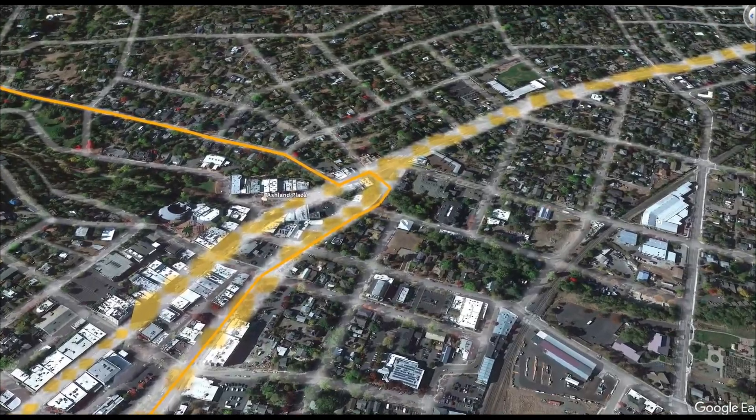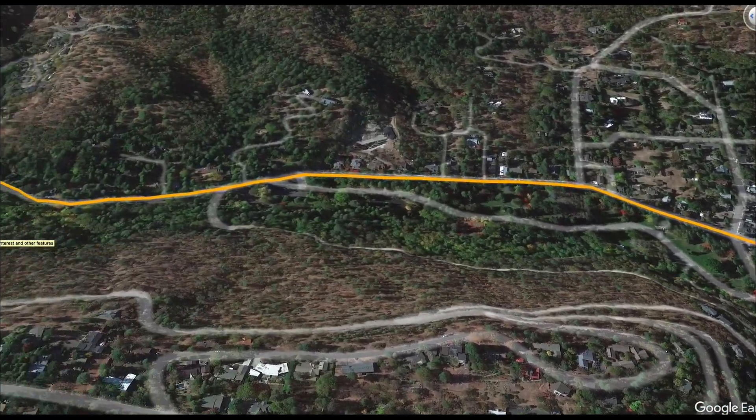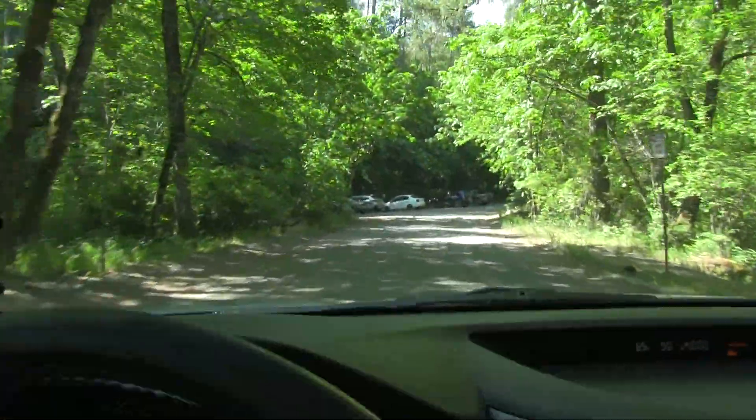Drive on through — when you get to Beezy's on the Creek to the right, you make a hairpin to the left. And then a quick right on Granite Street. Now that's before the plaza, by the way. You take Granite, Granite, Granite, Granite until you get past the swimming hole and you park here in the Granite Street parking lot.